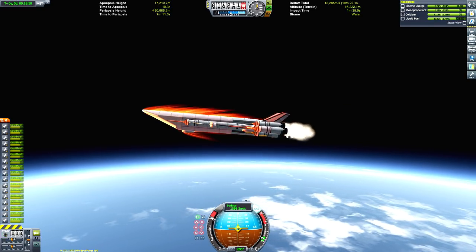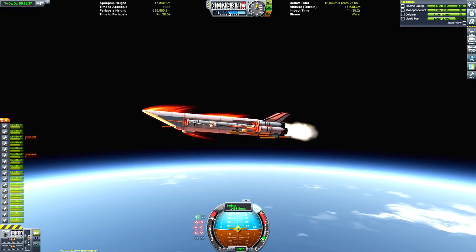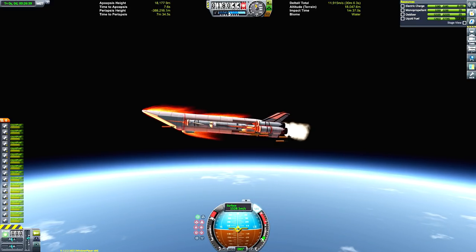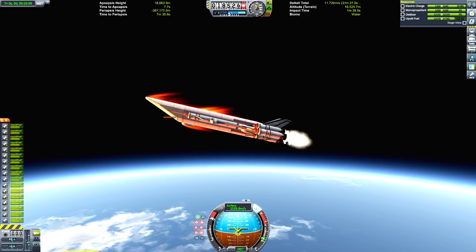We're going to have a lot less delta-V to work with when we actually get into orbit. So if we had to rendezvous with another station part, it would be very tight in terms of the numbers. It makes a lot more sense to put the heavy bits in first and then get lighter and lighter as you go on.